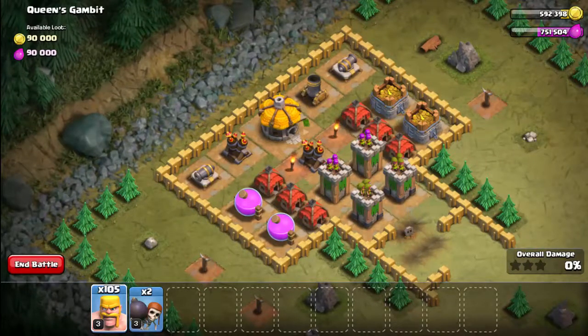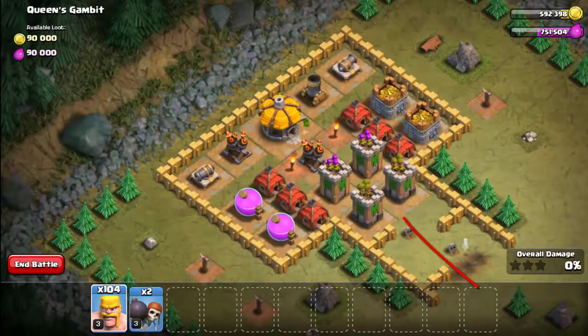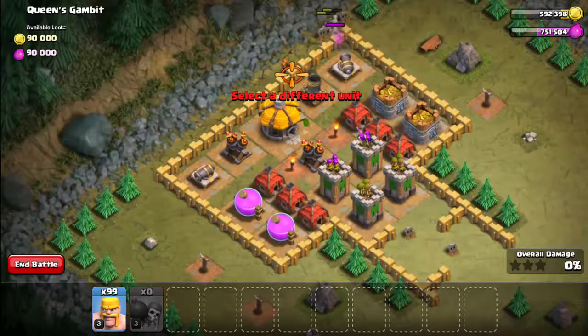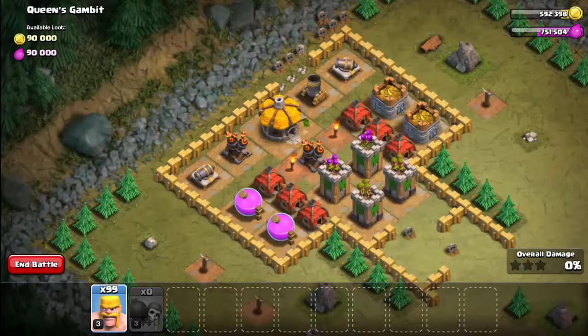I'm going to do one or two more down here. The idea is to send in our troops at the bottom to attack the towers, and troops in here to attack the mortar. We're going to drop a couple of barbarians to distract the defenses while we take out the wall. You want to make sure you distract them, because otherwise your bombers get taken out before they even get to do anything.